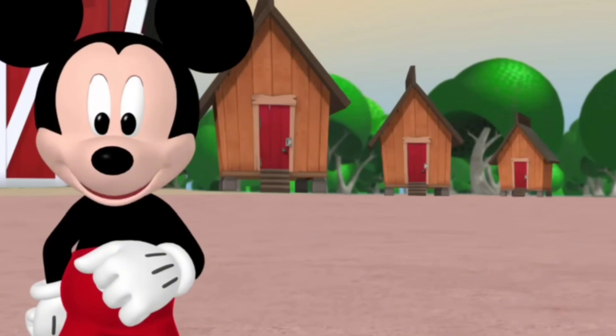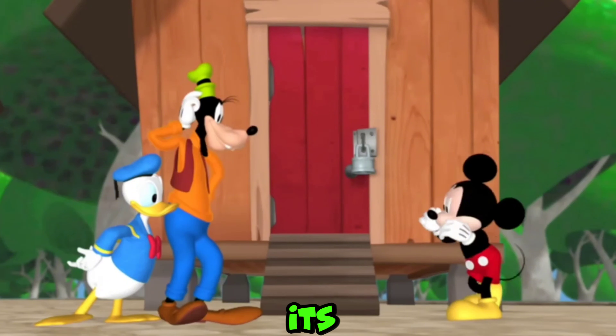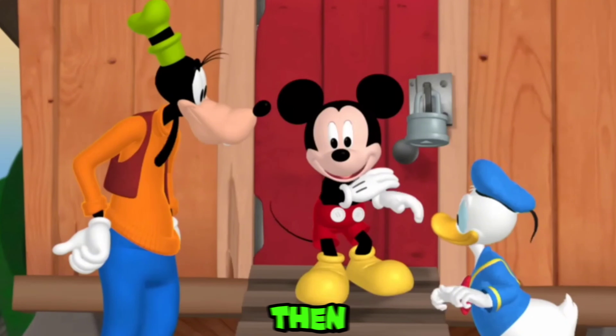A few moments later. Finally, friends, we have reached the place where the Bobo Chicken is. You can see three pens in front of you. Inside this small pen is the Bobo Chicken, but there is a lock on its door. We will have to open this lock. Then we can take the Bobo Chicken from here.